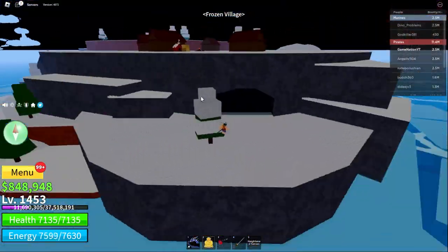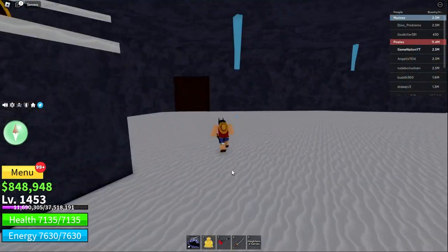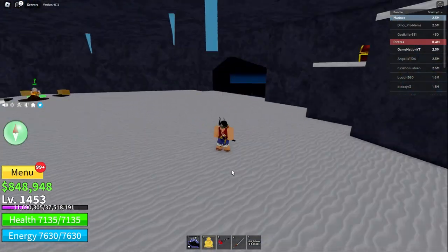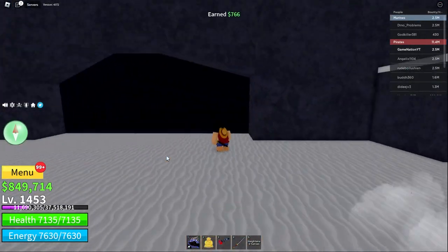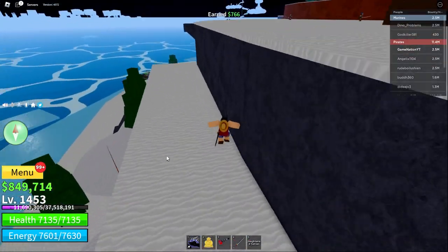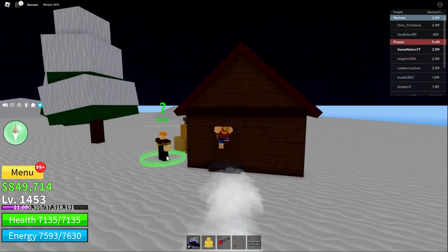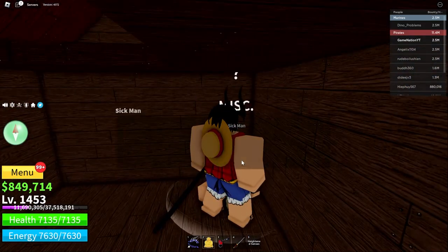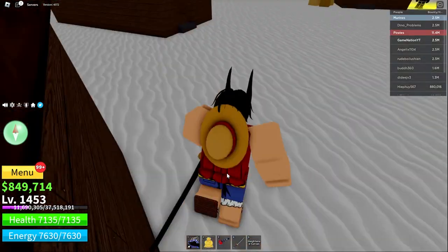Once you're at Frozen Village, enter this secret cave through here and place your cup under here. This will fill the cup up. Then once it's filled, come over here back into the village and talk to this guy. He'll say help, you'll give him the cup, and then he says to go to his son and he'll reward you.